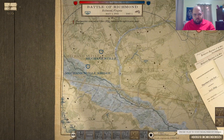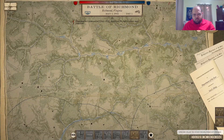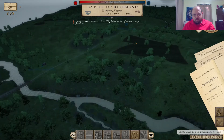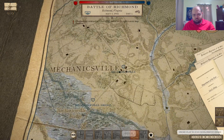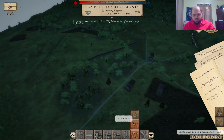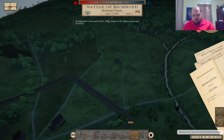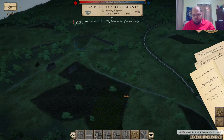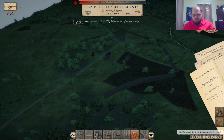Another Battle of Richmond. We're going to be very quick in setting up. We have two victory points worth a collective ten, so that's going to quickly move our victory meter. We're up on a hill once again, which is really good. Trying to learn from the last battle - we're not going to have a wide line. We're going to create something that we can't really be flanked on.